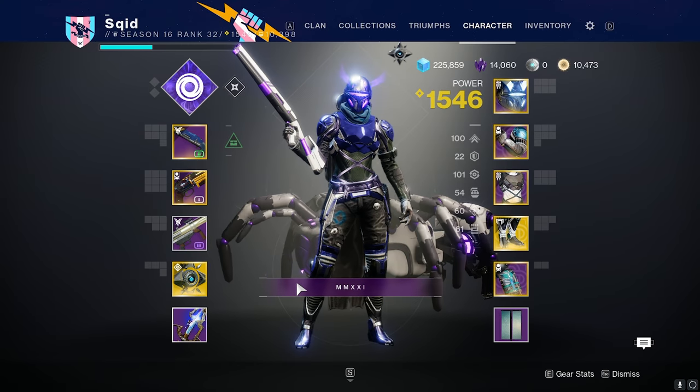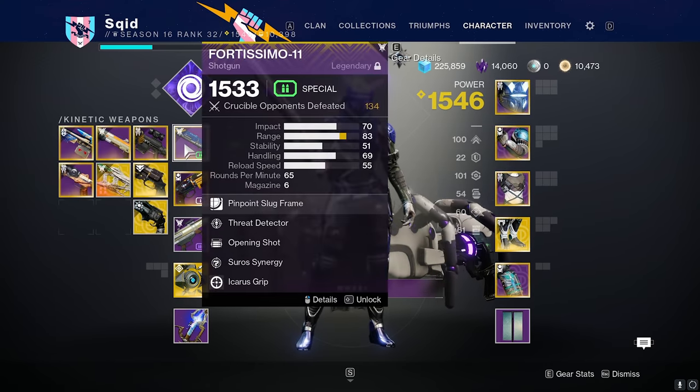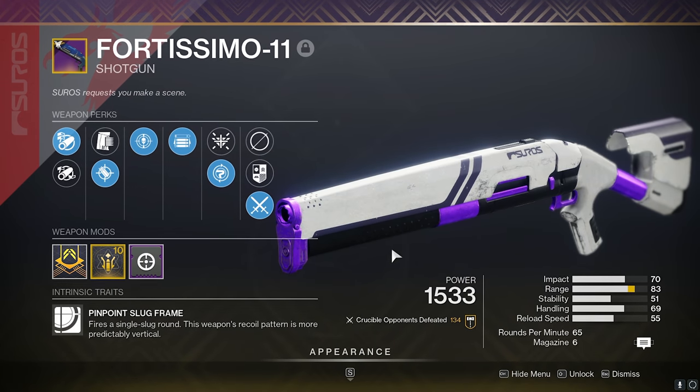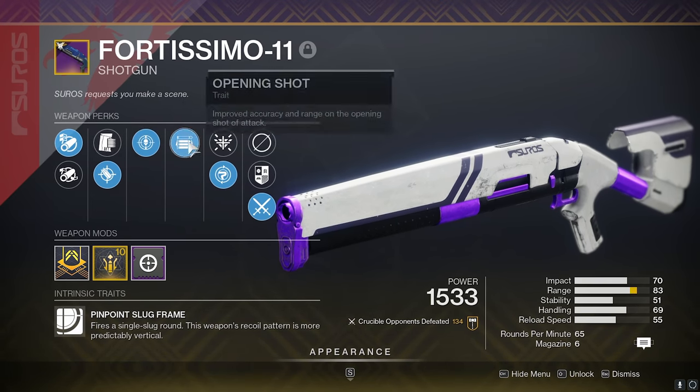What's up gamers. In today's video we're going over this brand new slug shotgun that you get from doing strikes and nightfalls — the Fortissimo. It is a slug shotgun and I usually don't like slugs that much but I absolutely love this one. I know threat detector on every shotgun is amazing and so is opening shot, so this thing already has like a godly roll.